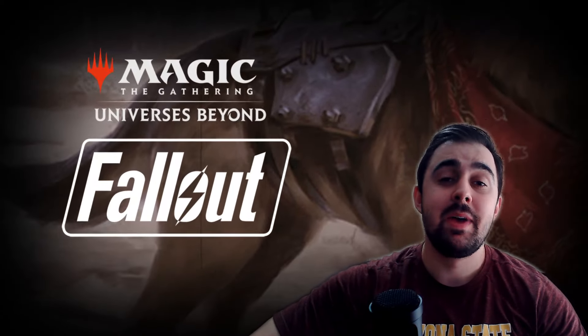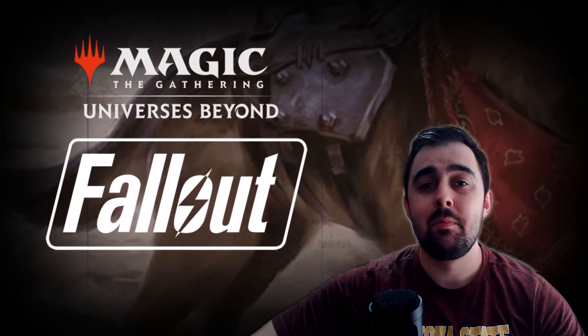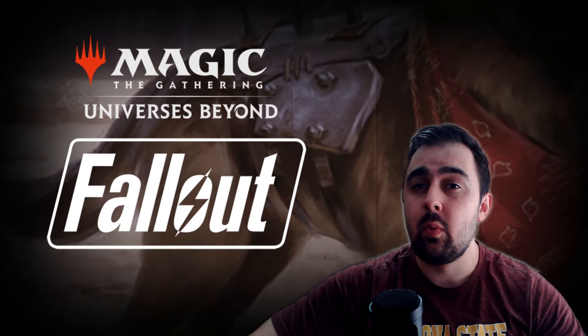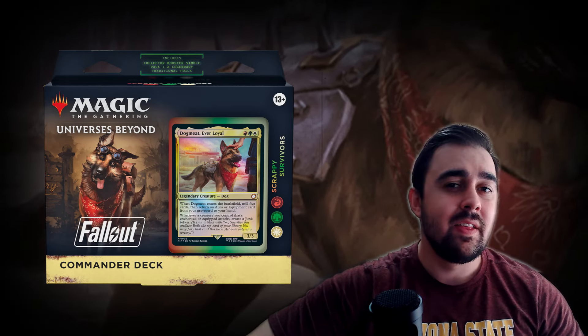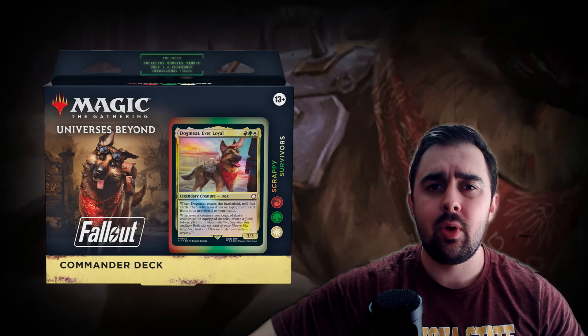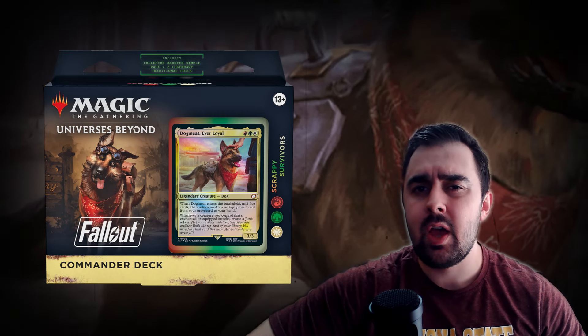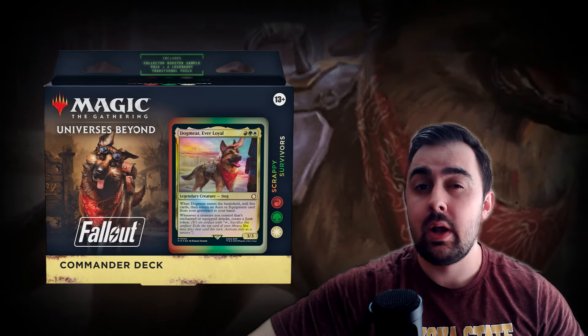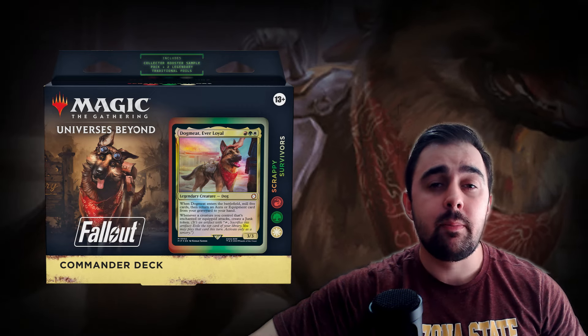Hey, what's going on YouTube? This is Devon coming back at you with another video at PubStomp MTG. With Fallout coming to Magic the Gathering we are getting four pre-con decks, and today I wanted to discuss one of them — Scrappy Survivors — and this is going to be an upgrade to that deck. Usually in my upgrade videos I first talk about some of the new cards, then some reprints, and later suggest about 10 cards to upgrade the deck. I don't go too heavy on upgrades mainly because Universes Beyond products are pretty flavorful and I don't want to take away from that too much.